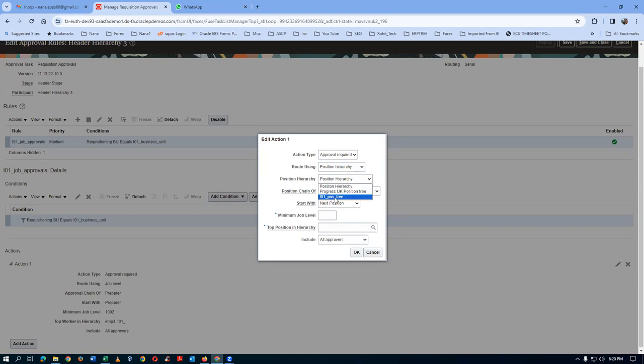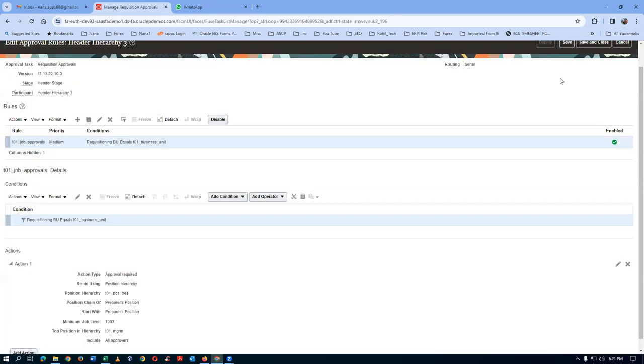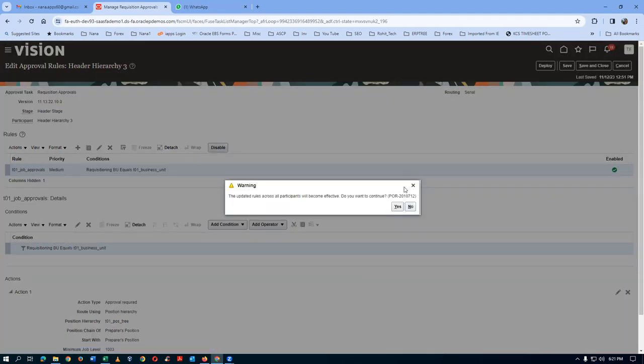Preparer's position with job level up to 1003 - so Junior Manager, Assistant Manager, and Manager should come as approvers. T01 positions always begin with last name, first name format. Set Preparer's Position with build-up to 1003. If it doesn't work, try three levels instead - three levels is the absolute level. Click OK, then Save. Click Save and then Deploy. Wait for deployment to complete.